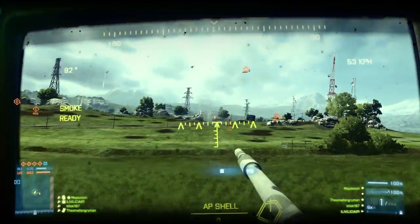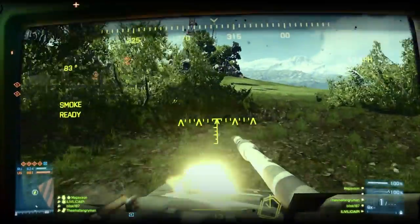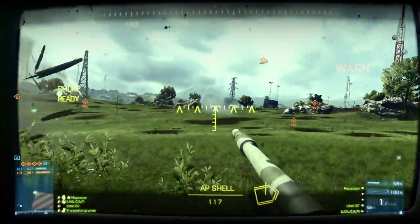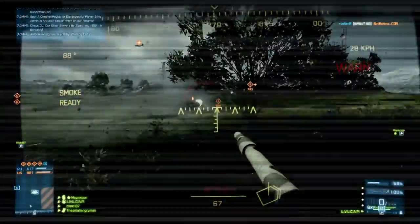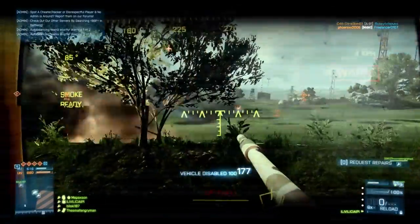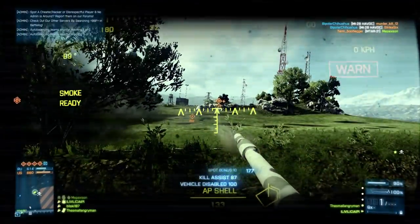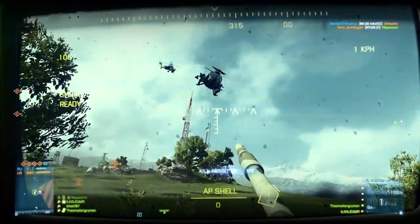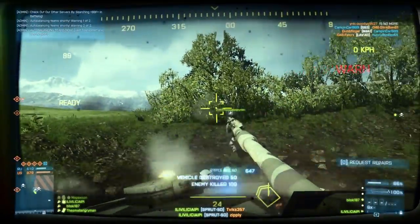It's important to clear up one main misconception: a lot of people think the high explosive rounds for the tank destroyer do more damage to all targets. High explosive rounds just have a bigger splash radius, so they're more effective at taking out infantry, but they actually do significantly less damage than regular shots against armored targets. So if you're going to fight a tank or another tank destroyer, make sure you're using armor piercing rounds and not high explosive.